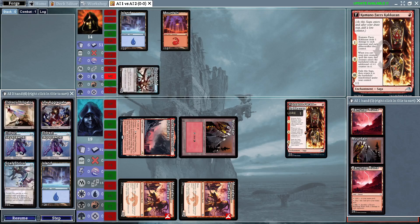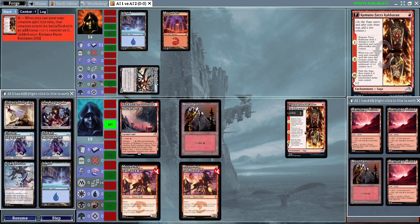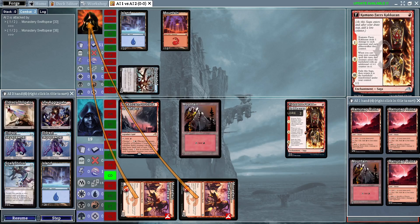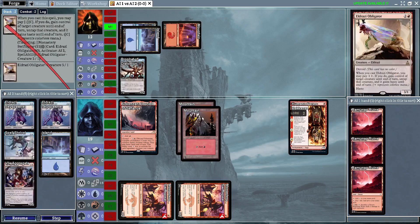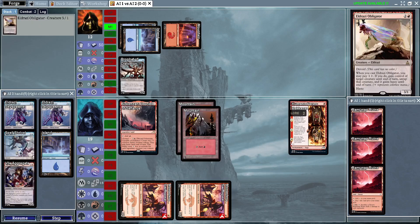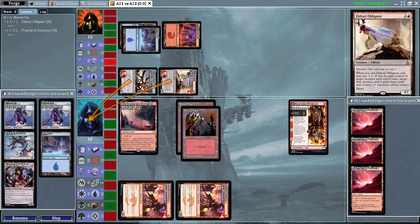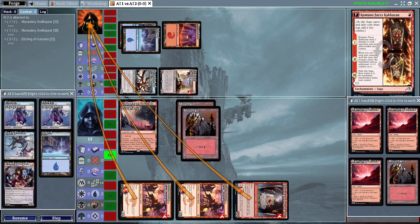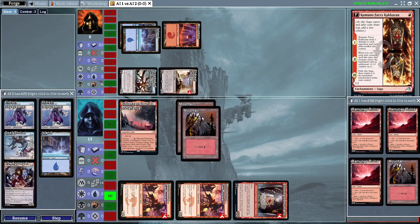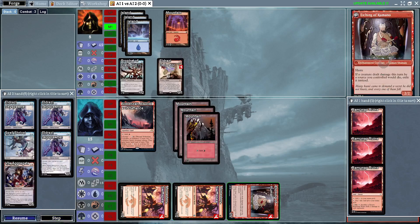We have the Prophet of Distortion getting in for 2 — that was a little risky there, be very careful with that. But Swiftspears are going to go down there. It looks like land flood is happening just a little bit for the Mono Red deck. We're going to get a little aggro from the Blue Red side. Another land unfortunately for the Mono Red aggro deck, but we still have some aggression on the board as he's going to flip the Shrine into a creature.